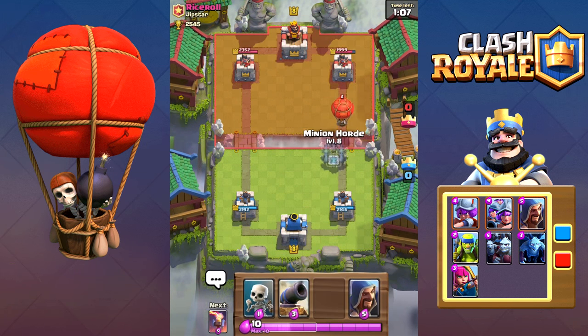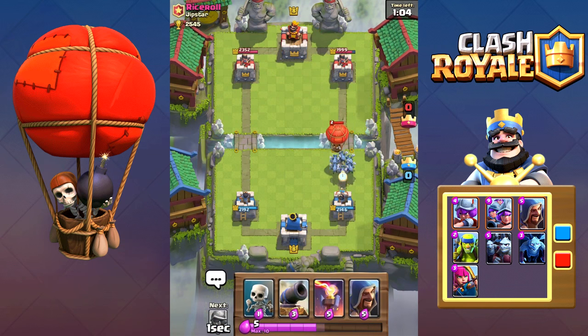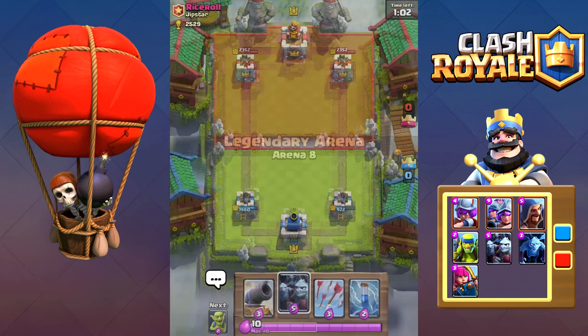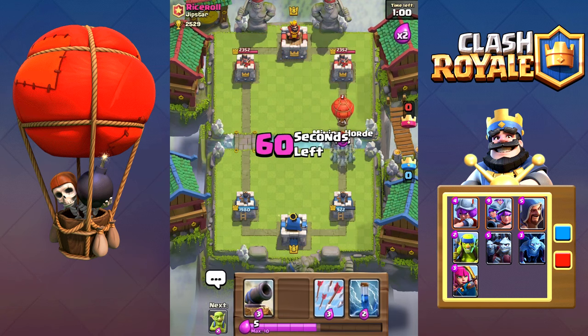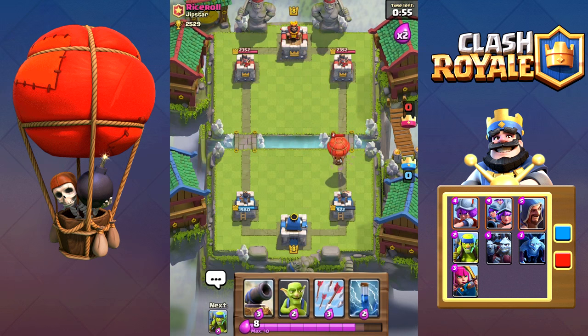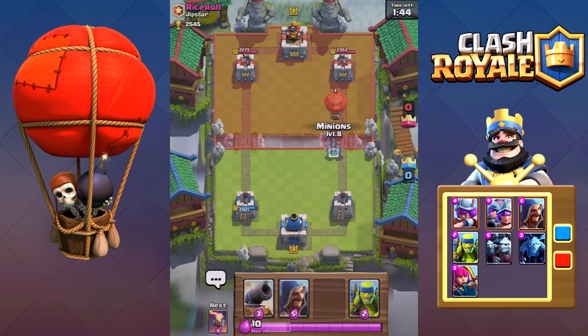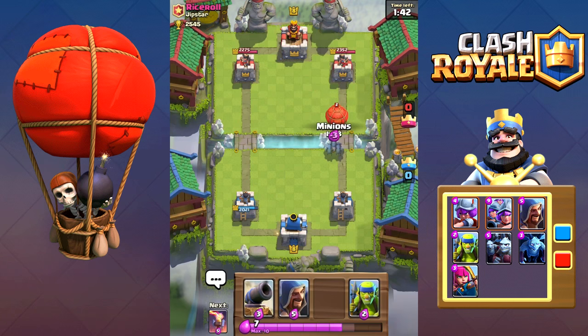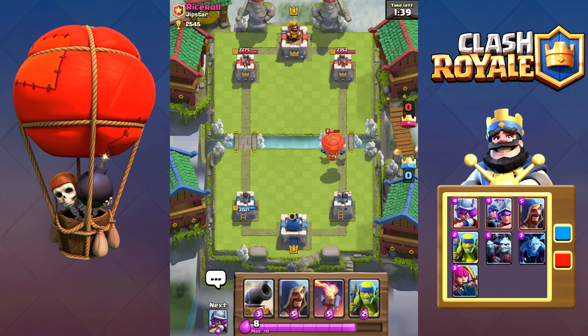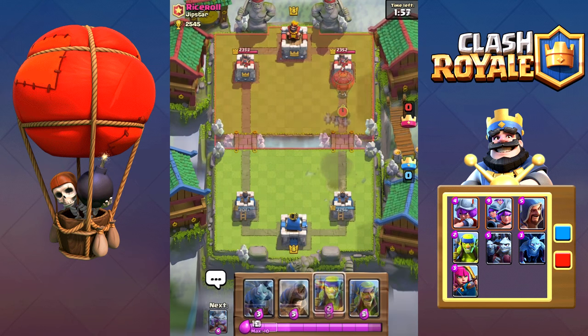The minion horde is the fastest counter to the balloon, killing the balloon before the opponent can even react with arrows. The only problem is if they get preemptively arrowed after your opponent learns your strategy, or if they have some sort of splash unit. The minions are the best counter to the balloon for only 3 elixir — not only does it kill it insanely fast, but your opponent is less inclined to use arrows on your minions as opposed to a minion horde.